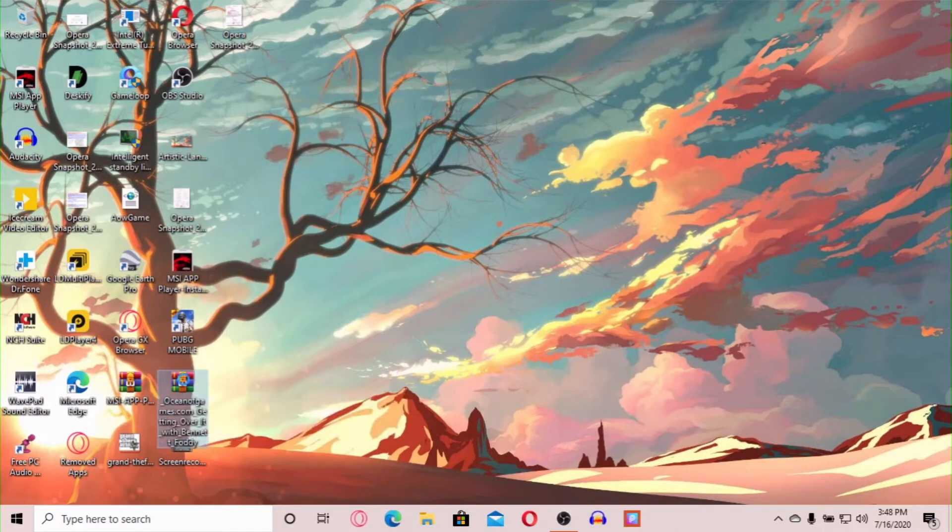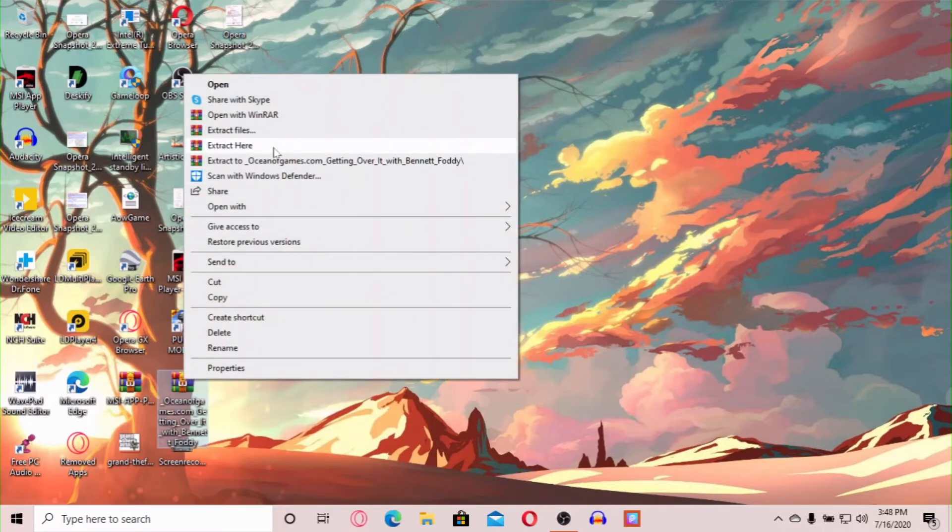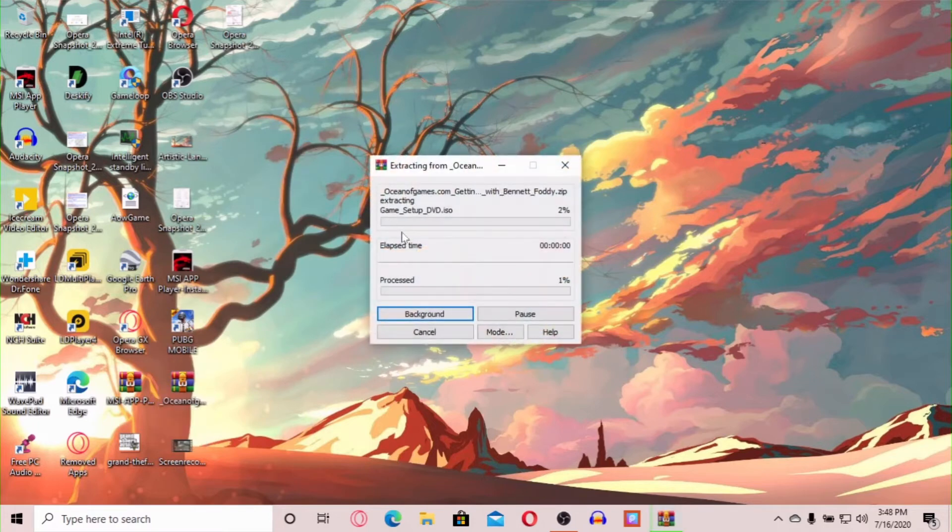Click on it, then click 'Extract Here', and it will start extracting. The game is compressed, that's why it needs to extract. It will take up space.